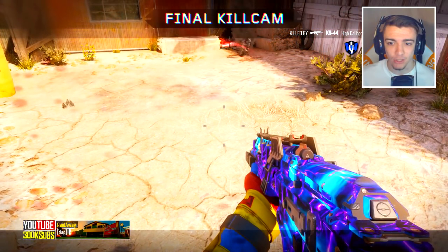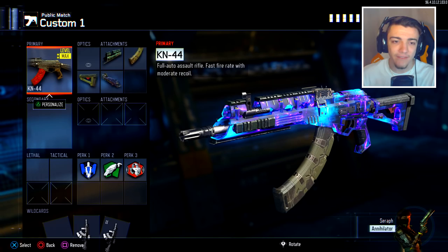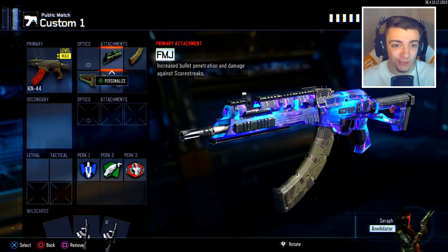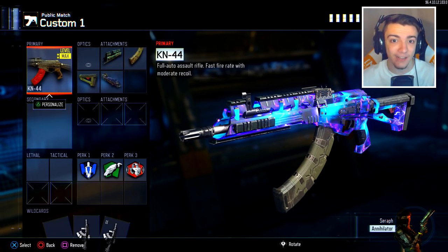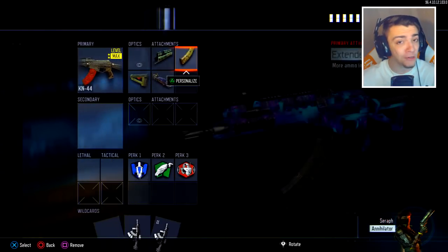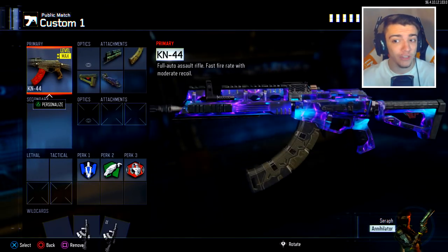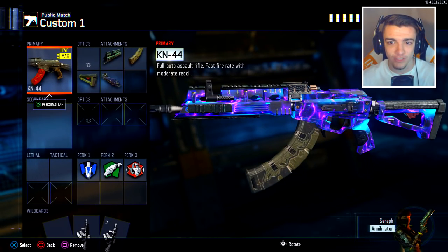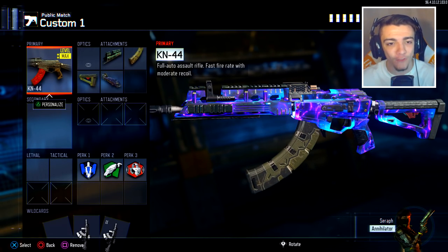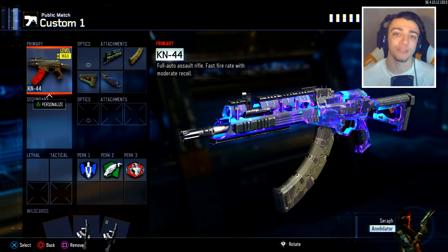AK-47 in Black Ops 3, ladies and gentlemen — drop a like for that. There you guys have it: the AK-47 and Call of Duty Black Ops 3, sort of changing the way the attachments look and making the weapon look absolutely amazing. If you guys find any other weapons that look cool with the attachment variants from the black market, let me know in the comment section. Maybe I can do kind of like a mini-series here on the channel where I showcase just weapons that look really cool with the attachment variants and kind of resemble throwback weapons like the AK-47. Thank you guys so much for watching. Hopefully you guys enjoyed. If you did, remember to drop a like, subscribe to the channel, and I will see you guys next time.